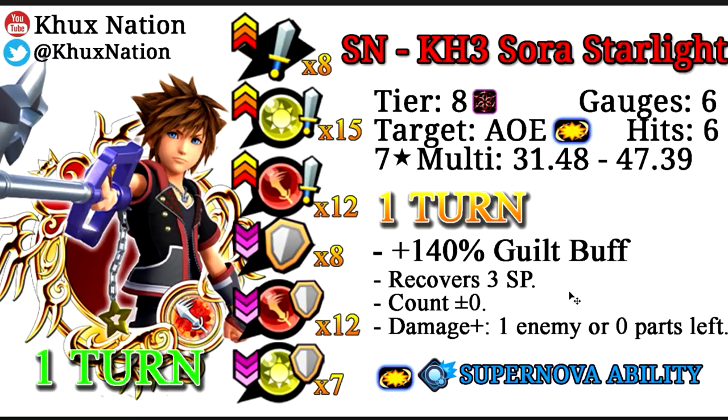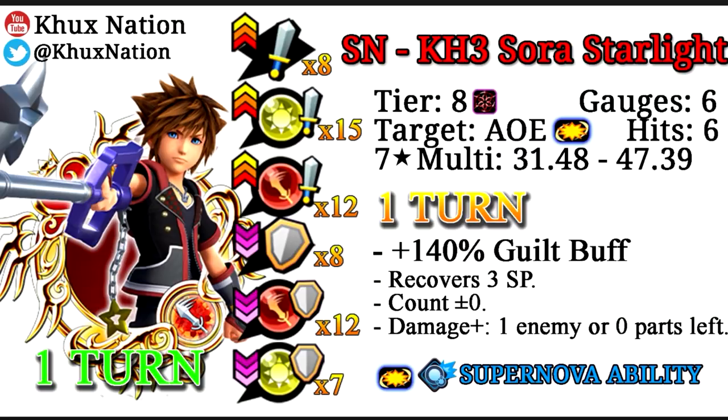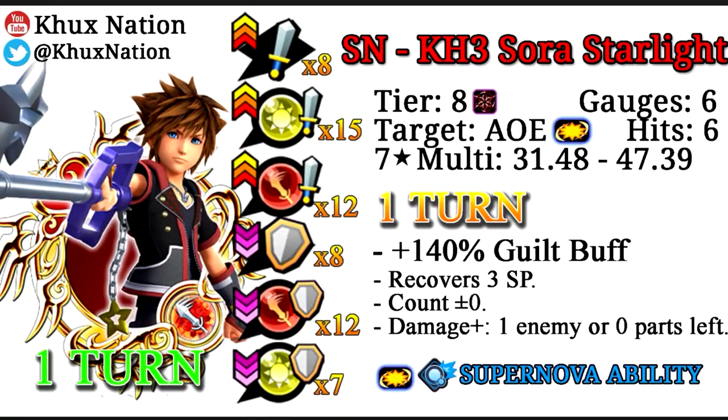Everything else about this medal isn't really new. You can think of him as kind of like half of a KH3 Kairi medal. Also worth noting: because he does more damage with one enemy or zero parts left, his seven-star multiplier low end of 31.48 is his AOE multiplier, and 47.39 is his single target multiplier. That means his multiplier is nothing groundbreaking — Elsa is still going to be the strongest AOE damage medal in the entire game. The only thing Supernova KH3 Sora can claim as best in the game is his single target multiplier, specifically among Power Upright medals.